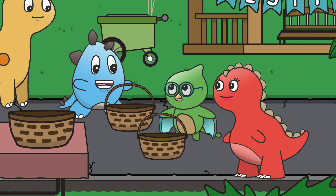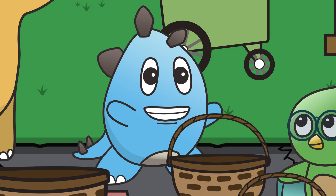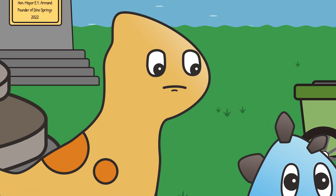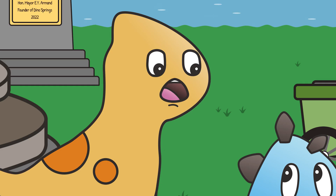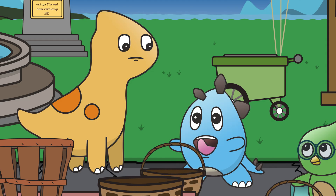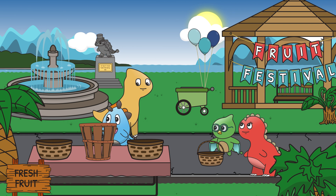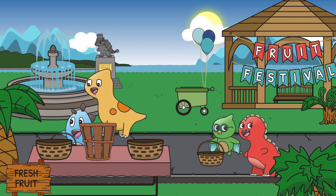But we need enough for everyone. Let's divide into teams and pick at least 12 fruits each. Ollie, how do we keep track? Counting to 12 takes forever. My tummy can't wait. Don't worry. We'll use a Dino Springs secret — counting by threes! Why don't you come with me, Barkley, and I'll show you how. Milo and I will go this way.